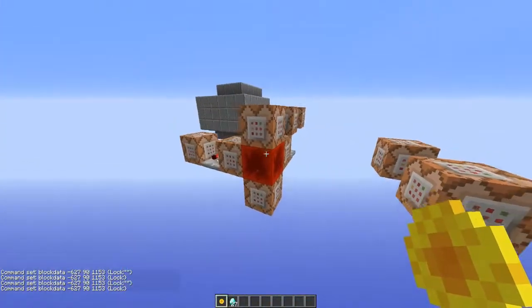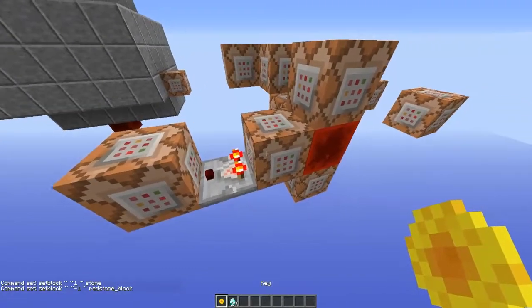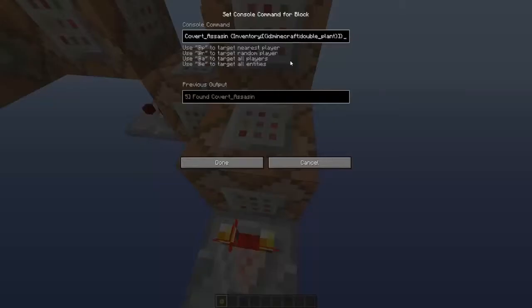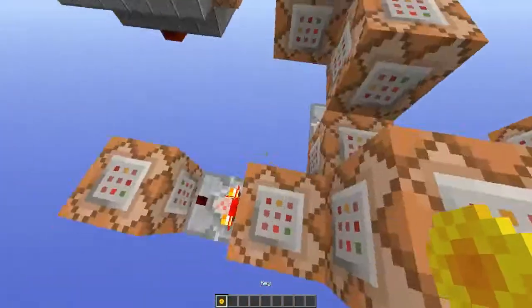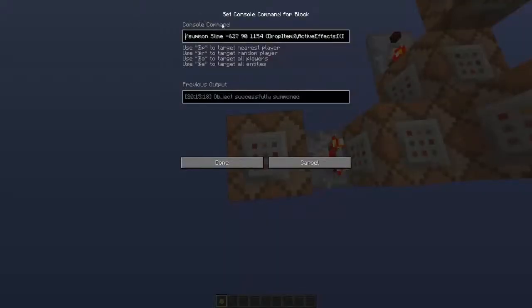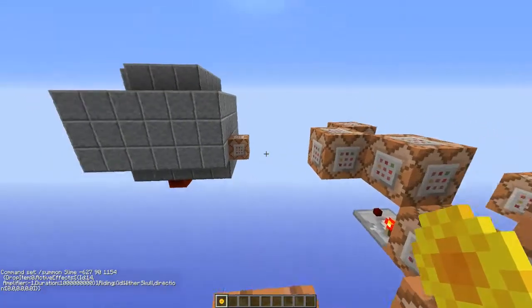So basically this is all running on this very fast clock. The first command block is this one, and it's testing if I have the key in my inventory. So it's testfor inventory ID minecraft:double_plant. So right now it's true, but if I let it go off it goes back. So whenever this triggers, it fires this command block, which summons a slime right in front of the chest — drop item zero so it won't drop any items — with the effects of invisibility for a duration and amplifier. And then it's riding a wither skull.